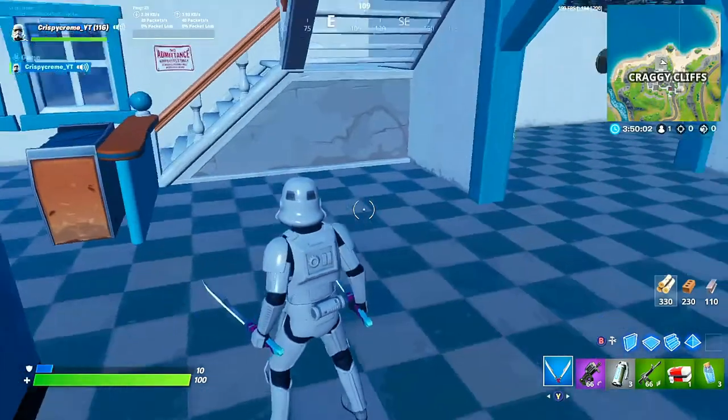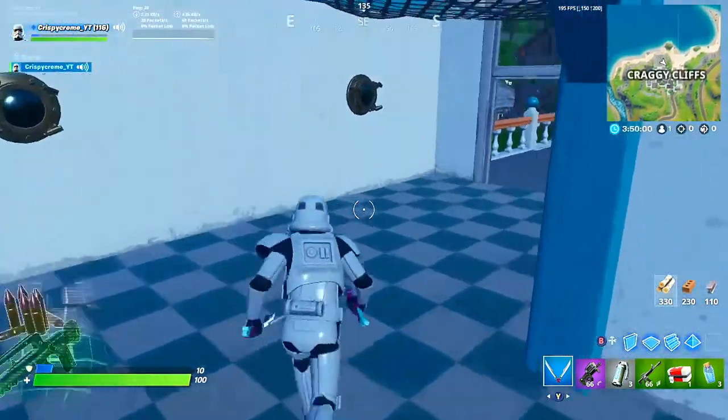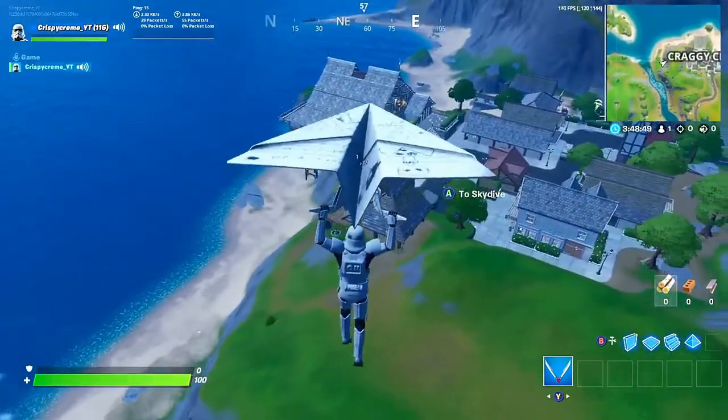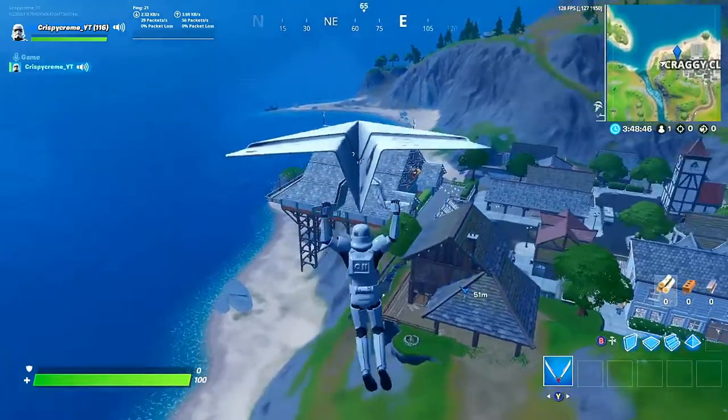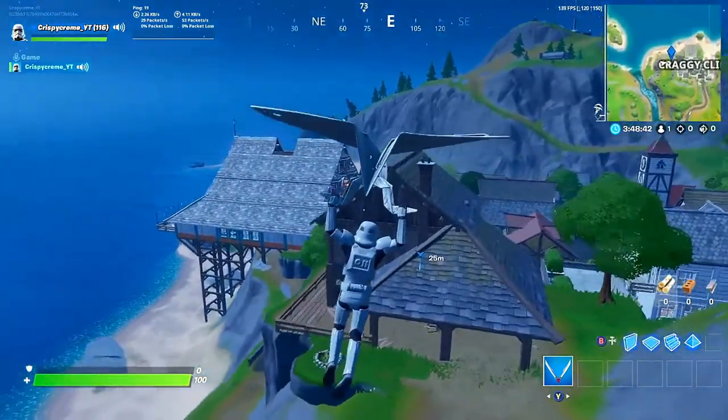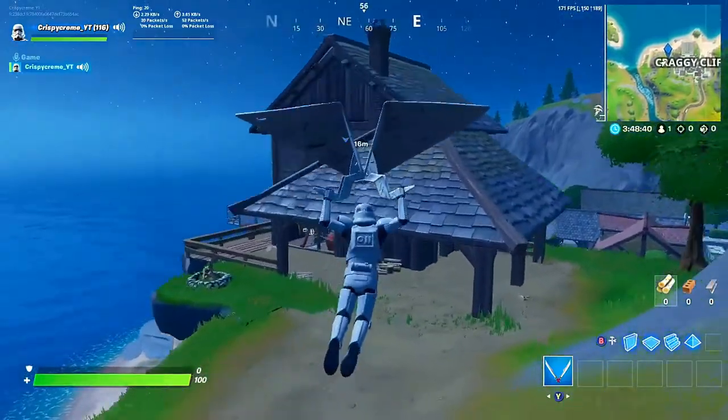They don't give you the full hundred — we're in creative, so the numbers are very exaggerated. I do see a lot of people when they come to Craggy land at this house here, the wooden one at the top, because it does keep high ground of the area. Me personally, I don't recommend landing at this house — I'll show you on the map real fast.